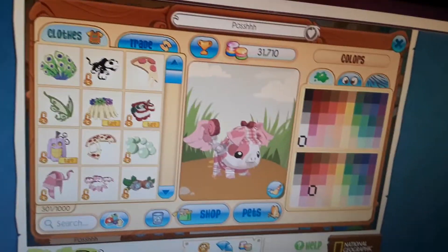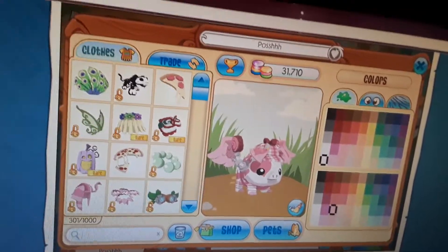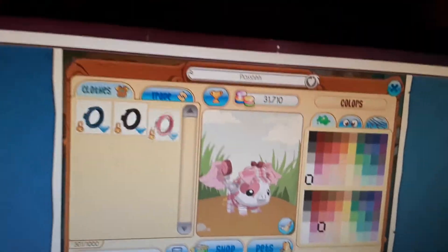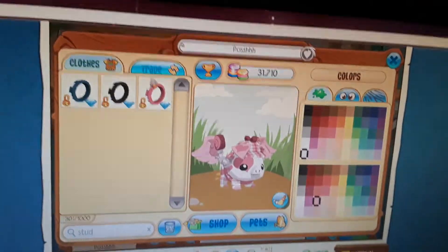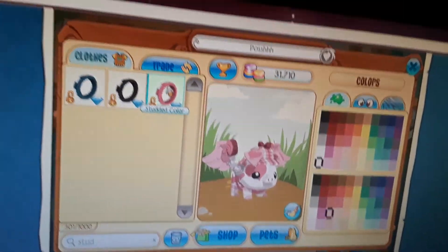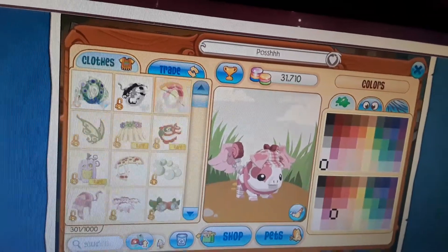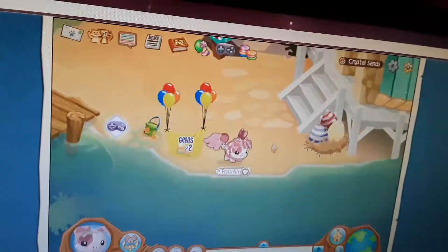I'm missing this item - I almost forgot about it, which is also store-bought. I could never get a pink long collar because I just don't have enough, or I don't want to trade everything I have away. So I just use a pink spiked collar instead, and it basically looks the same.